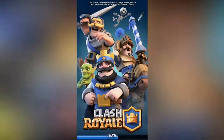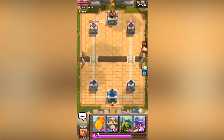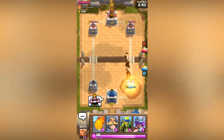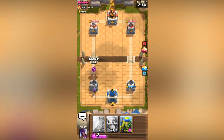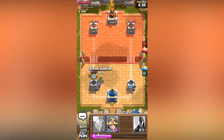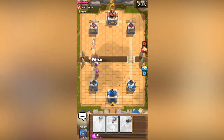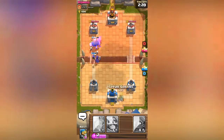I usually like to let him go first. I'm gonna give him a thumbs up. All right, so that's four elixir — down to six. I'm gonna send a musketeer back here and go ahead and send the giant up top. This is a good combo — like my best combo. If I'm gonna push up a lane, this is a good combo right here.